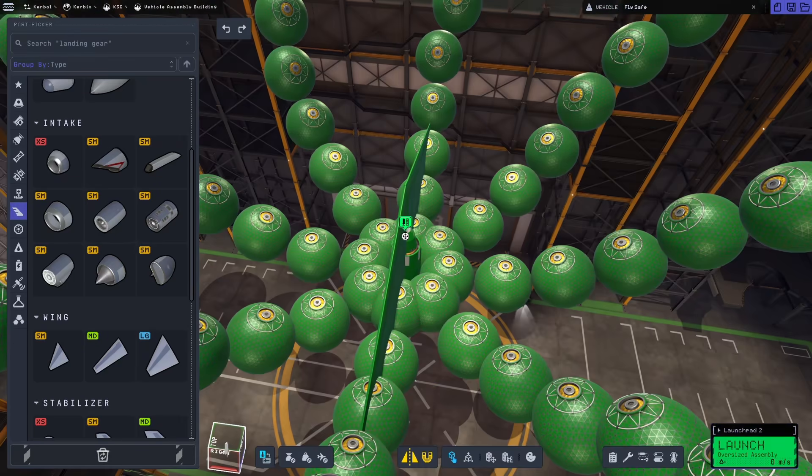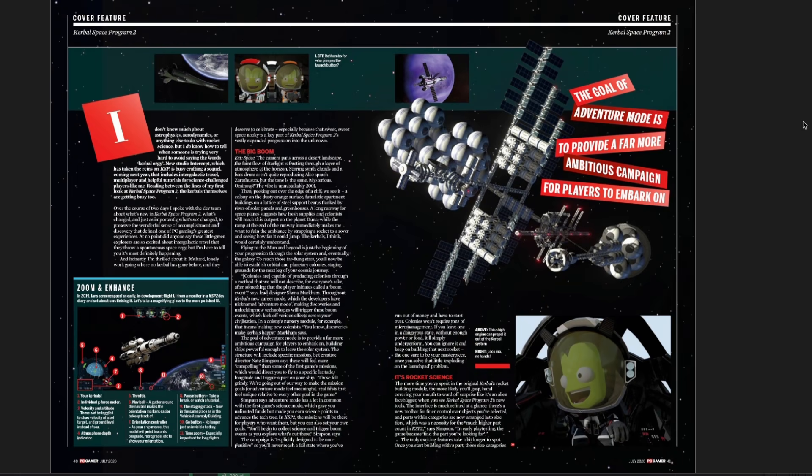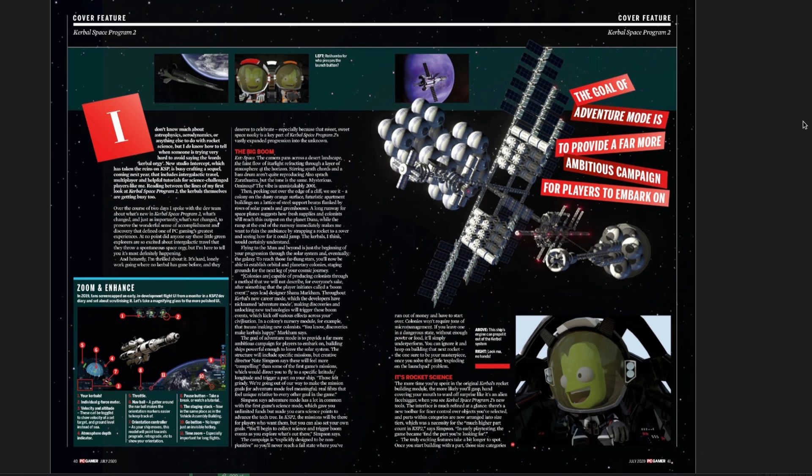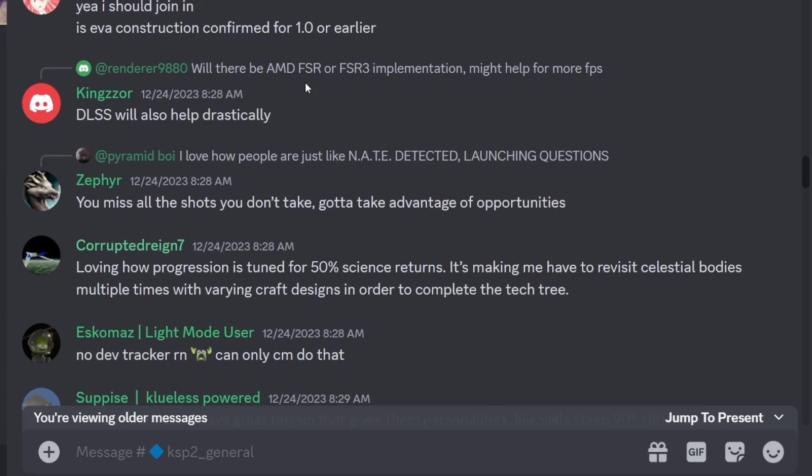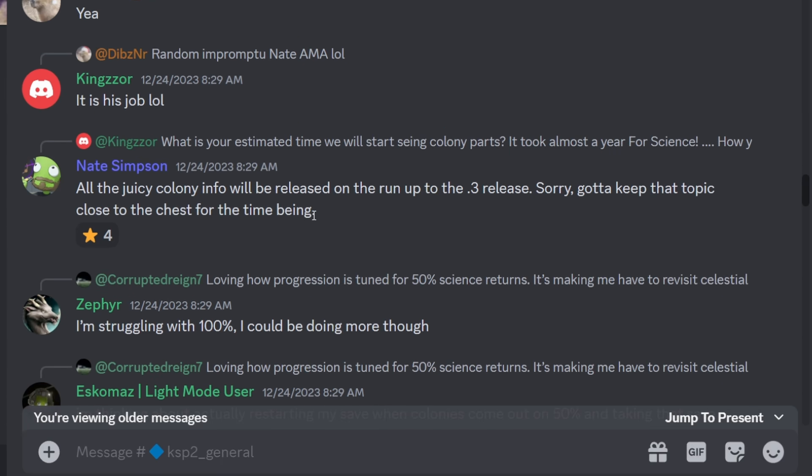While the new vehicle assembly building in KSP2 is much more spacious than the one from the original, it does have a size limit. How are we going to be able to build those colonies? Are there going to be single gigantic pieces you need to drop onto a planet? Do they require multiple deliveries of material and crew? From an old PC Gamer article we know that colonies will be able to produce new colonists through undisclosed methods when players trigger so-called boom events, though whether these are still going to be part of the game is unknown. Creative director Nate Simpson did reply to some questions on the official Intercept Games Discord server, but he was sparse on the details, understandably.